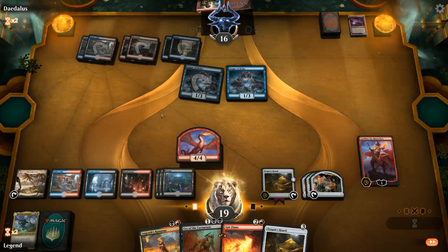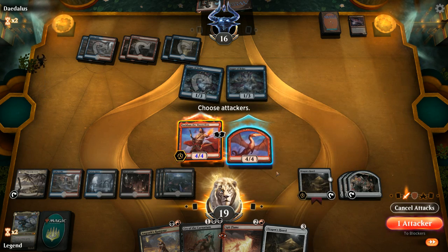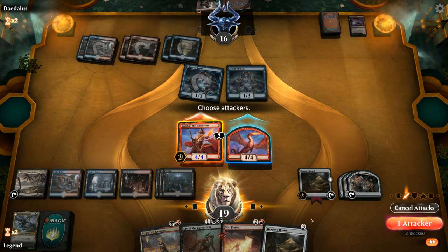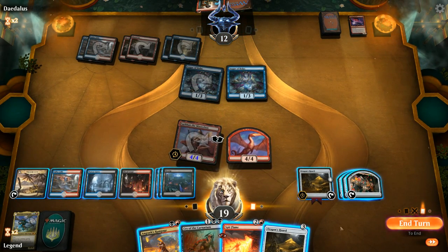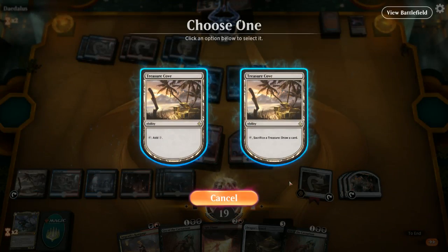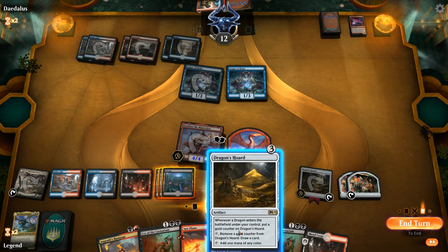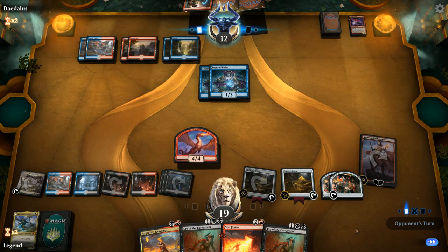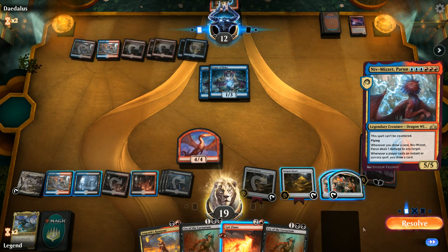Our opponent hard casts Arclight Phoenix and attacks Sarkhan — Augur of Bolas also gets in. I think I'll just block the Phoenix here. Opponent already played a land for the turn so we didn't need to fear a second main Shock. Let's turn Sarkhan into a dragon and attack. We could keep the token back but this is a two-turn clock. We've got plenty of card draw engines going, and we have Cry to deal with triple Phoenix, so I'll draw with Dragon's Hoard, then draw with Treasure Cove, and play another Dragon's Hoard.